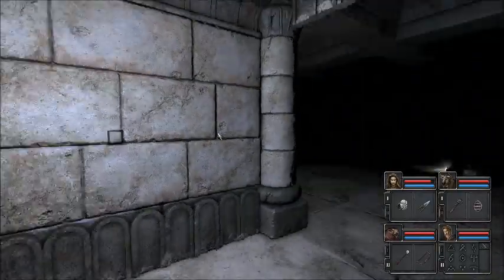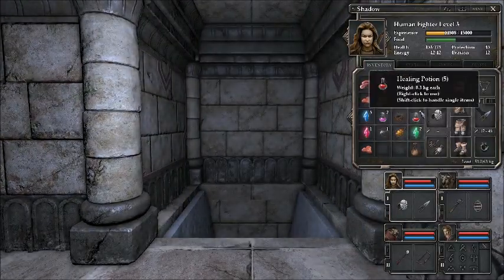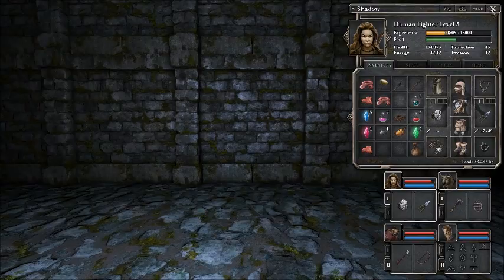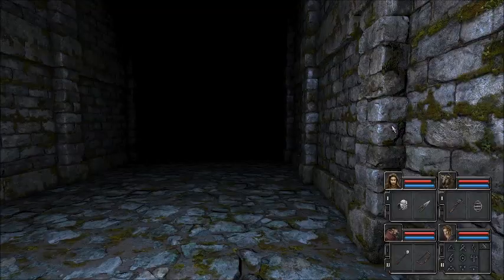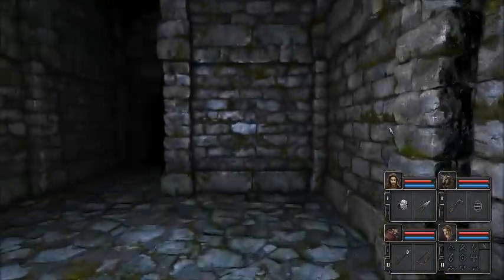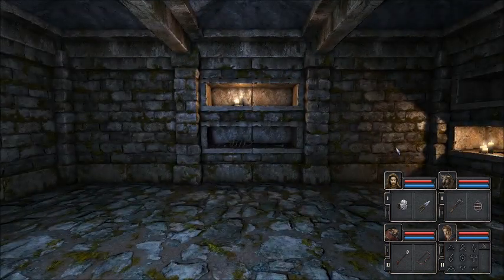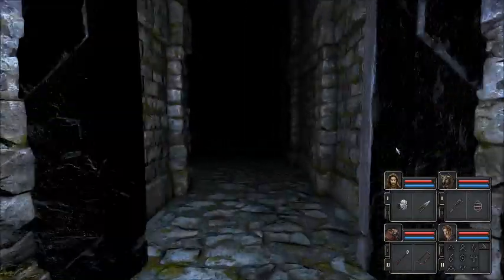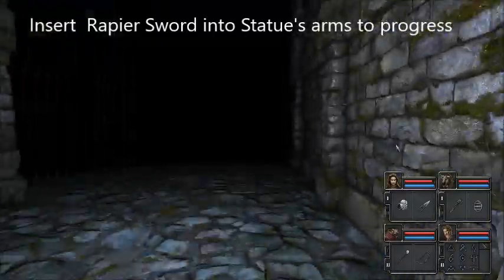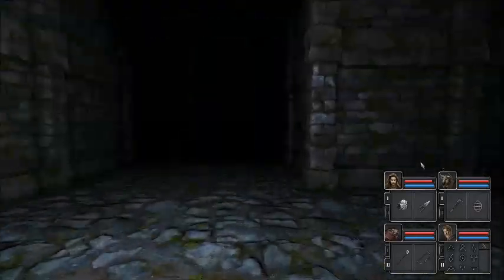As soon as you press this button you can go down here. This is the old fetid dungeons. Down here we've got this place. Oh yeah, this is where you're supposed to bring Simon the Elder's body — we forgot to bring his body down here. He's supposed to be laid to rest in those candles. That's what's supposed to happen.